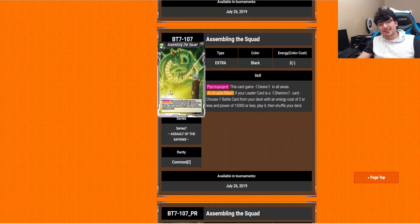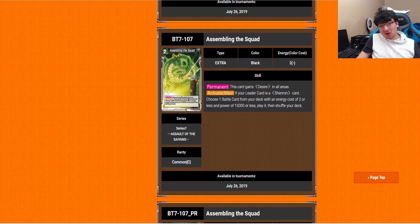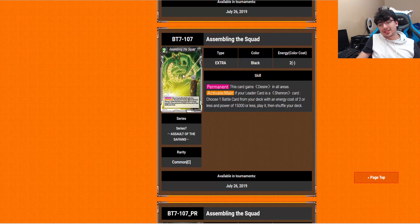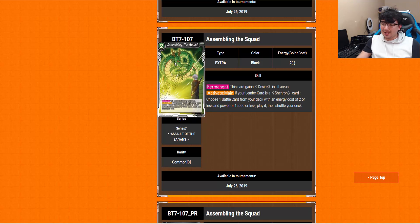Assembling the Squad — I'm about 50% sure this is why they decided to ban A Child's Wish, just to push out this card. Permanent: your game's Wish card in all areas. Activate Main: if your real leader card is a Shenron — doesn't matter the color — choose 1 battle card from your deck with energy cost of 2 or less and power of 15,000 or less, and play it. So it's almost like a watered-down version of A Child's Wish — a 2-drop or less instead of 3 — but you get to play it from deck. In a way it's a little bit better. Regardless, I can see it being abused just as much as A Child's Wish was. I would not be surprised if this card becomes a problem eventually.